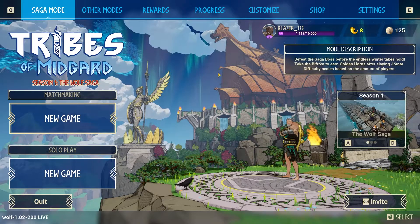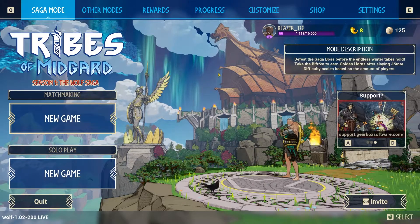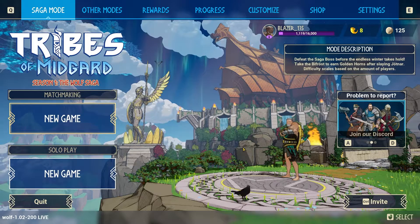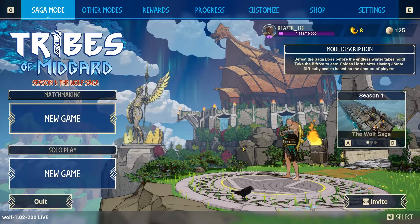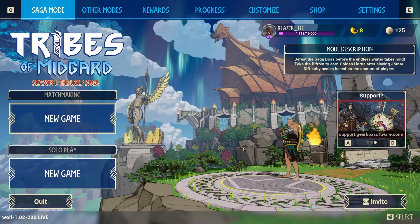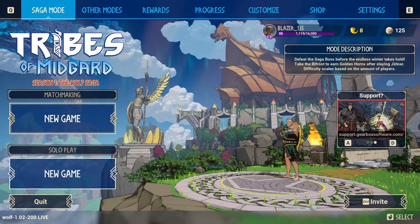These four titans each spawn on a cycle, and their starting HP depends on how many players you have. If you're playing solo, the first titan spawns at around 50,000 HP and the second at maybe 100,000. When me and my friends played with three people, the first titan was around 80,000 HP and the second was around 150,000–170,000 HP.